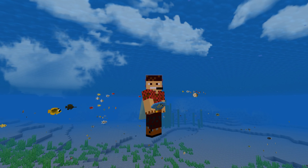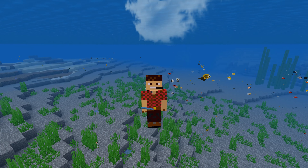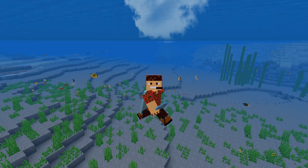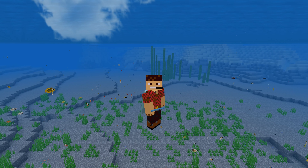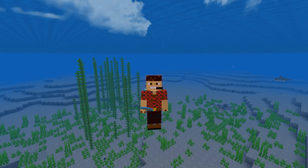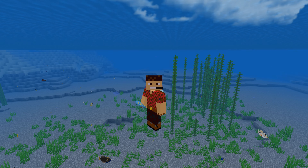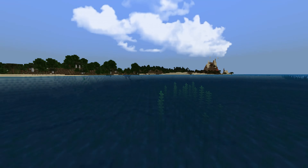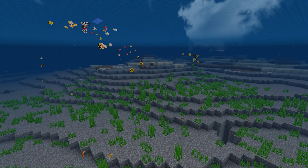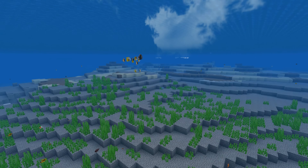Hello everybody, Smith here and welcome back to part two of Coastal Waters add-on, which is due to release very soon. The reason why we've done part two and we'll do part three is there are so many fish and creatures to show you. These were just some of the fish we showed you in episode one — they are swimming everywhere. There's a shark over there, a hammerhead shark as well, so there's some big creatures as well as small creatures.